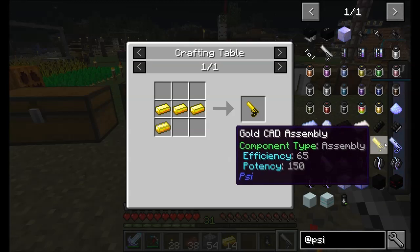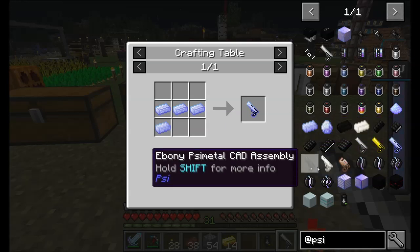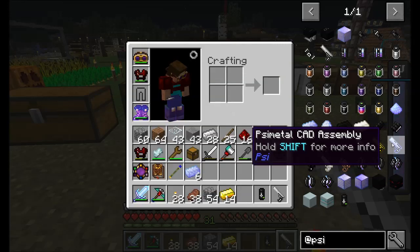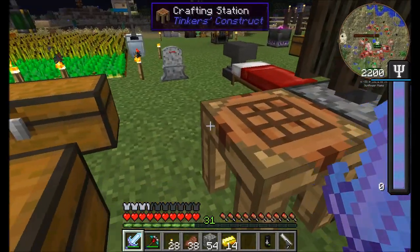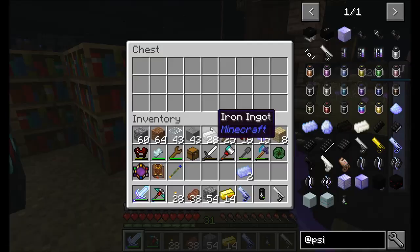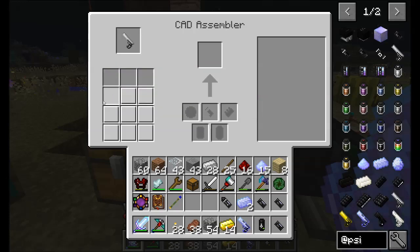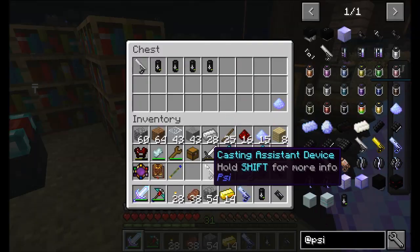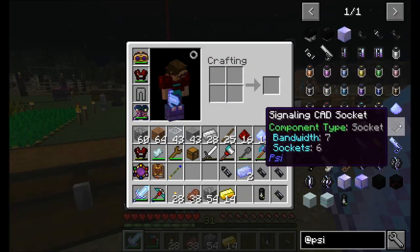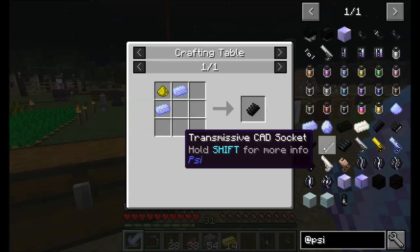The next thing I want to make is the Psi Metal CAD Assembly. You can pick which core and socket you want — there's two. There's one that has more of one stat, and one that has more of the other. Let me make the new gun. I'm going to put the old gun away — you may want to scavenge the bullets first.